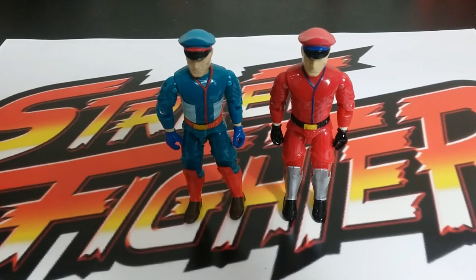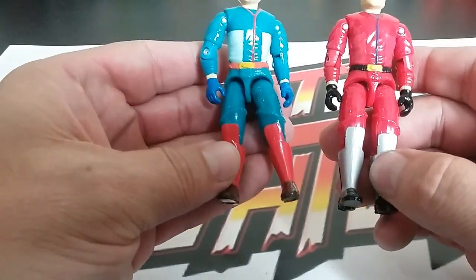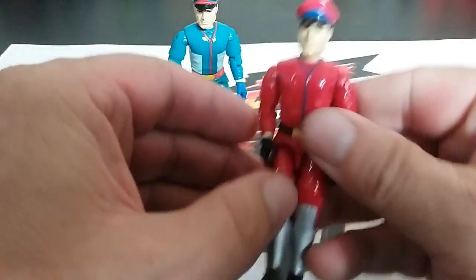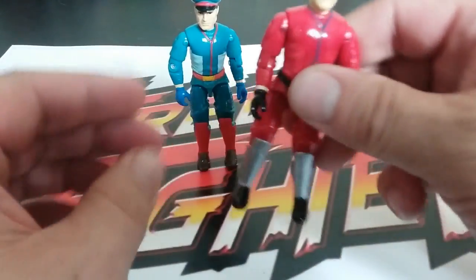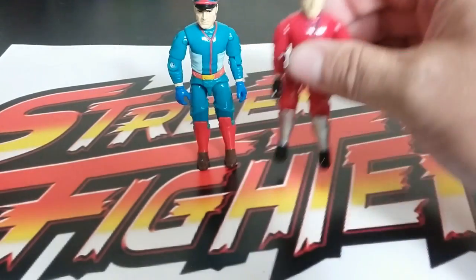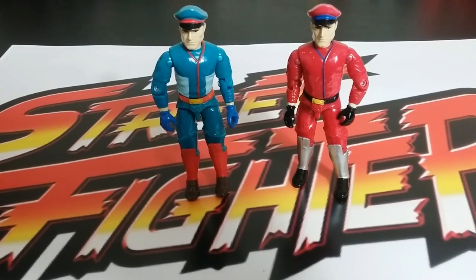Next on the list is M. Bison, the main villain. There are about five different variations of this guy. I have two variations which are pretty much the exact same figure with different paint schemes. The red one is the one I like the most because that's what I remember from the game. Neither of these have capes, but there is another version that's red with a cape, an all-black version with a black cape, and one from a two-pack — the black version was from the Shadow Loo playset. I think this one really fits the bill. I would have liked him a little beefier because he was pretty beefy in the game — that's the downside. But overall looks pretty good.